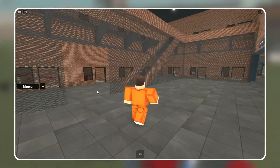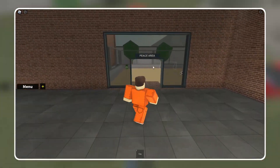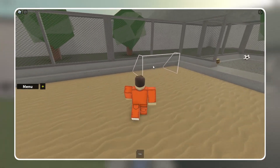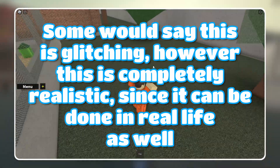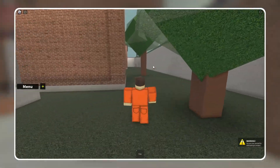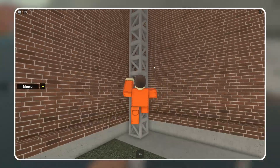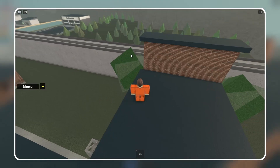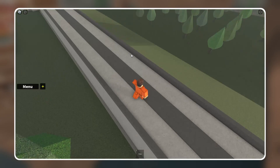First, you will be going to the peace area. This is the area with the soccer field and the boombox. If you are there, you will need to jump on the goal and then onto the fence. Now walk to the truss and climb it. When you are on the roof, jump onto a tree. Make sure you are sprinting, otherwise you have a chance to fall.